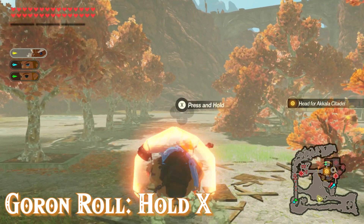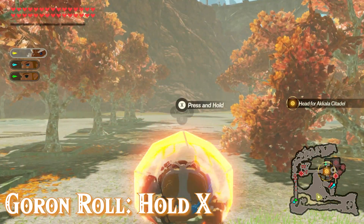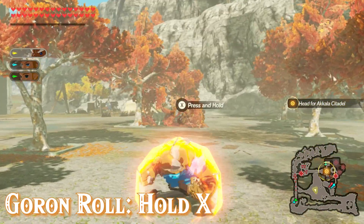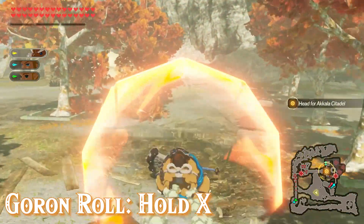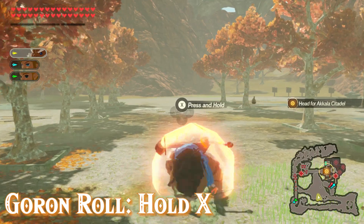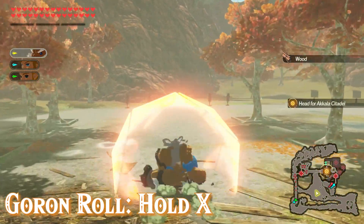Daruk's first basic ability is a dash attack where he does a Goron roll surrounded by his signature protection ability. This is activated by pressing X and then holding it. Depending on how long you hold X, the protection bubble around Daruk will grow up to two times. The bigger it is, it will dish out a little bit more damage, have a greater aerial effect, and last a little bit longer.